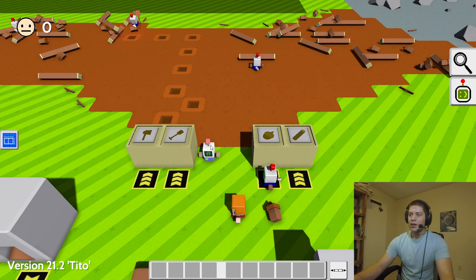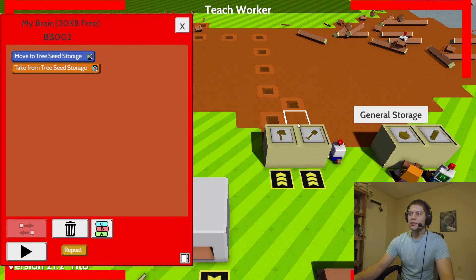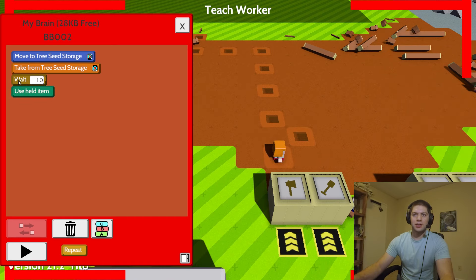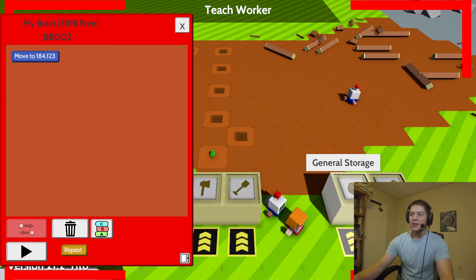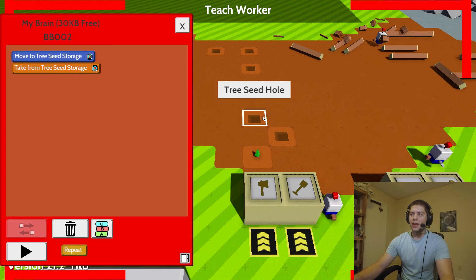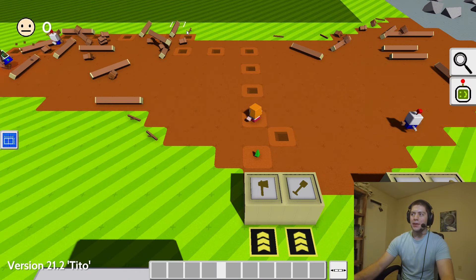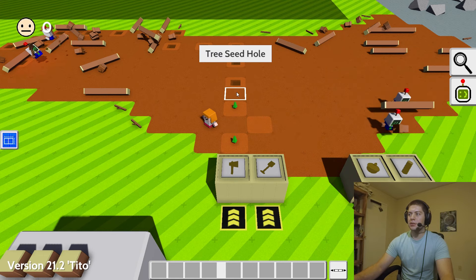Now I am kind of in the way — we grab this guy, hit record. Grab one of the seeds, and then I want him to go plant it. We remove the wait. We didn't quite get that one correctly — hold on. Grab a seed and then plant it in a hole. Repeat. Go. He grabbed a seed, he's off, he found a hole, and he planted it. Excellent work.